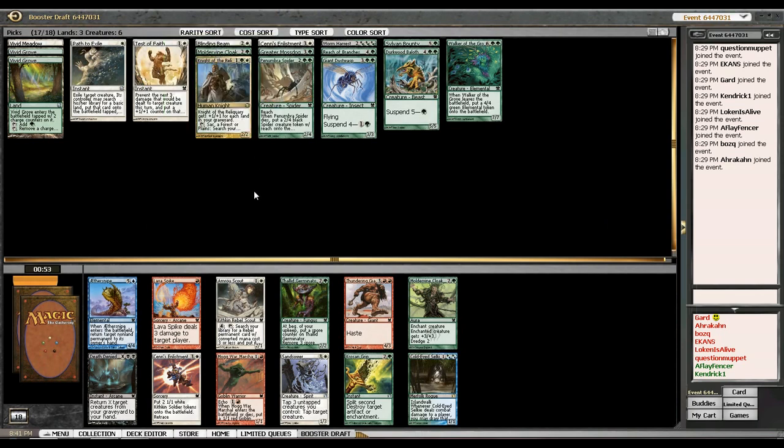I haven't seen a lot of white cards I'm interested in taking. There's another Sins Enlistment, but it looks like I'm just splashing white — I'm pretty heavy green with double-green Spider, double-green Walker of the Grove, and triple-green Worm Harvest. It's probably not that bad since I have Selvala and three vivid lands. But I need to put careful consideration into my colors.